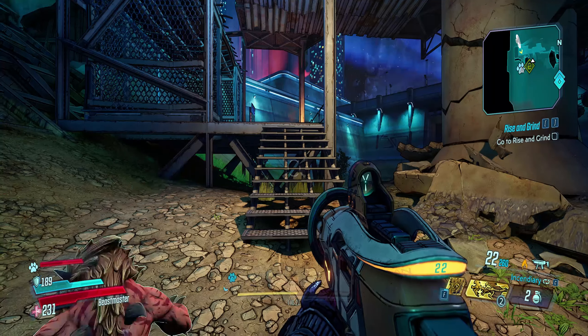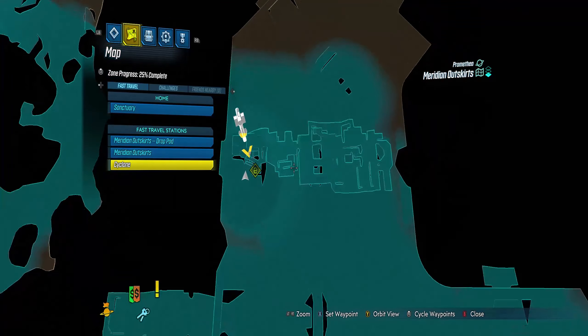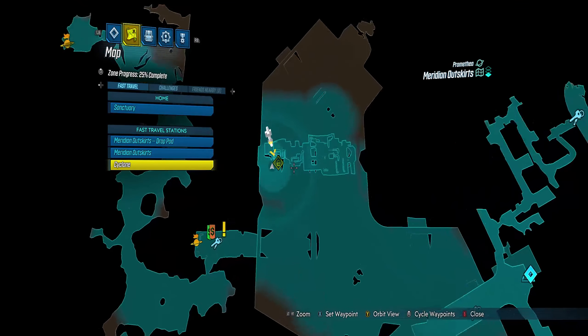Hi everyone, this is Phil Alexander here. Today we're taking a look at three Typhon logs in the Meridian outskirts. This first one should present itself automatically as a green icon on your map.